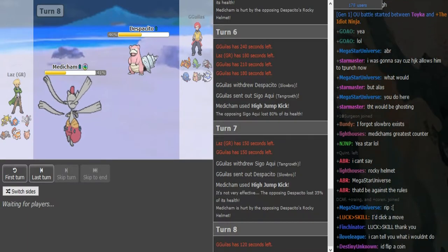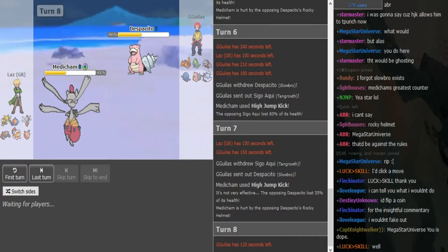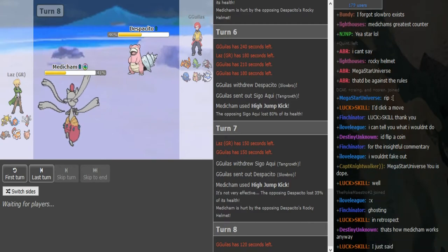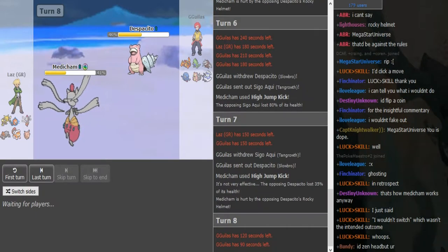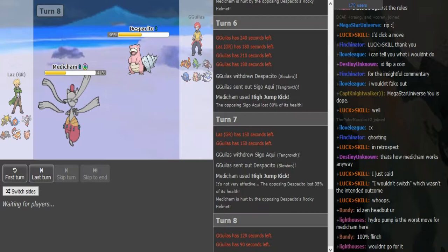I assume he's just gonna go for Thunder Punch because he just made the aggressive play of going for High Jump Kick, showing his opponent that he's wild and willing to take risks. I think he's just gonna go for Thunder Punch this time. I can see the opponent going into Excadrill if he's Jolly, or trying to dodge. This is tough for the Spanish guy here.